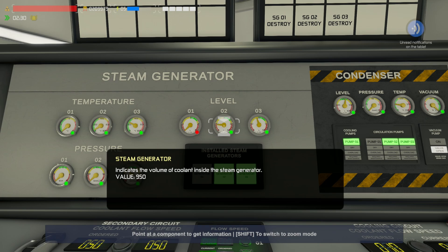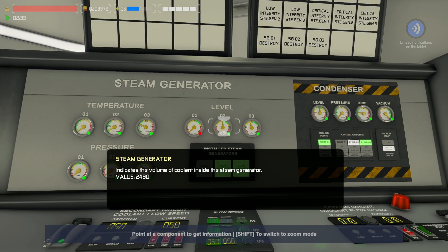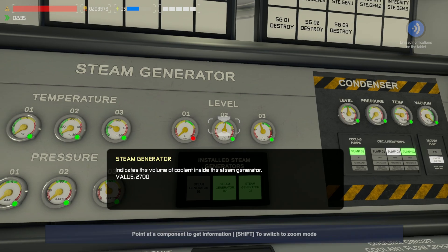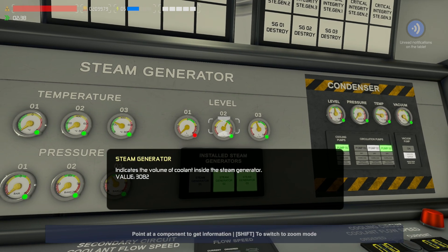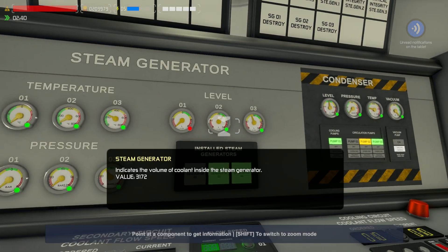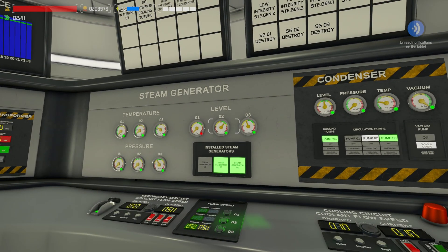We want this to be about 3,150. I'll turn this off when it gets to about 2,500 and it should power down over time. 2,700 — let's get that on just a little bit more to fill it up to 3,200 and we'll turn it off again. Even 3,150 I'd be very happy with. A little bit more — and that's exactly how that is done. That is loop two ready to go.